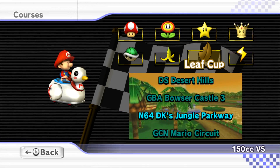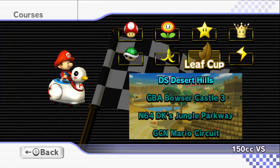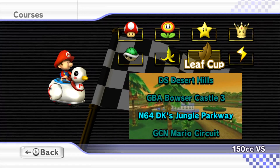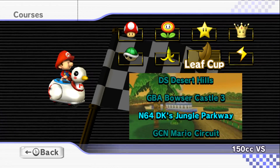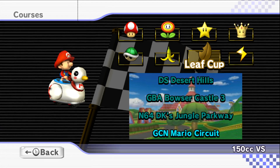So we've got a list of tracks to play today. We're going to be playing N64 Wario Stadium, N64 Sherbet Land, N64 DK's Jungle Parkway, N64 Yoshi's Valley, N64 Banshee Boardwalk, and N64 Rainbow Road. If you want to play these, the download is in the description. They should work for the CGGP, so let's go.